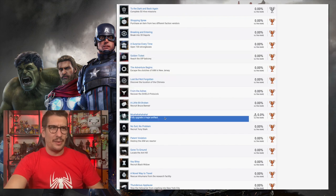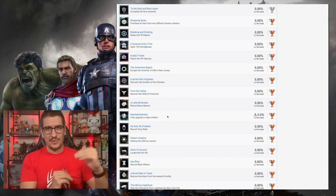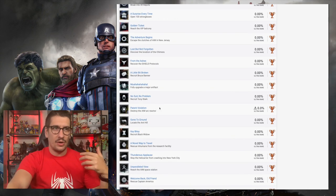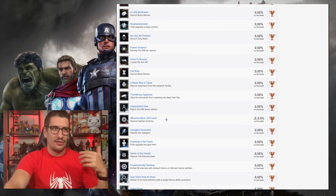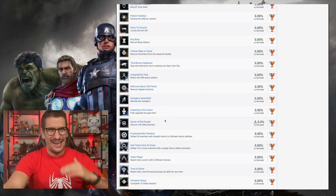'Fully Upgrade a Major Artifact' could be story-related or tied to upgrading an artifact — it might be required to progress. Then you've got 'Recruit Different Avengers,' 'Destroy the AIM Arc,' 'Locate the Anthill,' 'Recruit Black Widow,' 'Rescue Inhuman,' 'Stop the Helicarrier,' 'Reach AIM Space Station,' 'Rescue Captain America,' 'Reunite the Avengers' — these all feel like story-related missions. Then there's 'Fully Upgrade Any Gear Item,' which depends on how many points are needed.